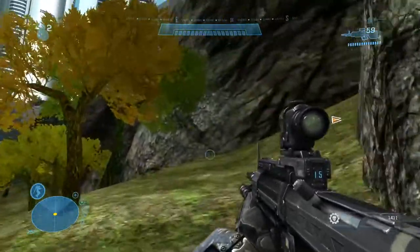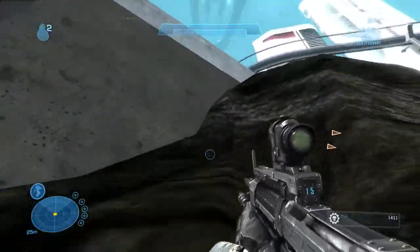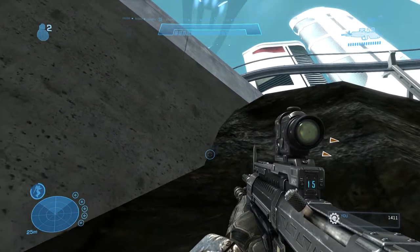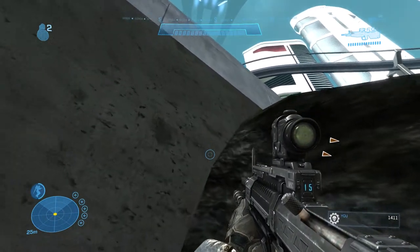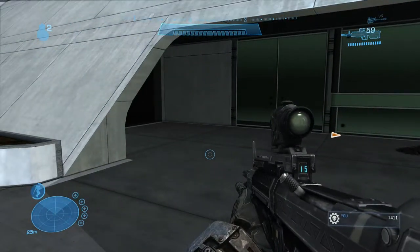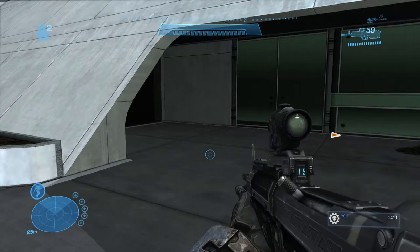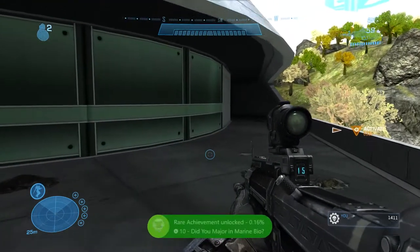Once you've made it to this structure area, jetpack up to the floor. As you can see, once you've made your way here — even though you don't see any marines — the achievement will pop. Congratulations, you have just majored in marine bio!